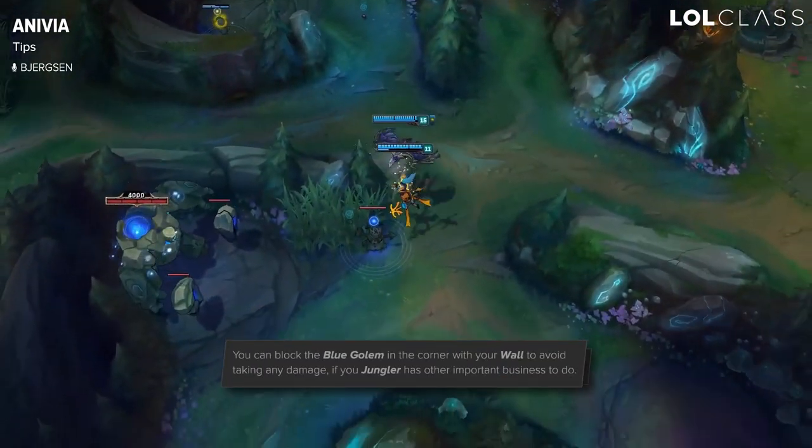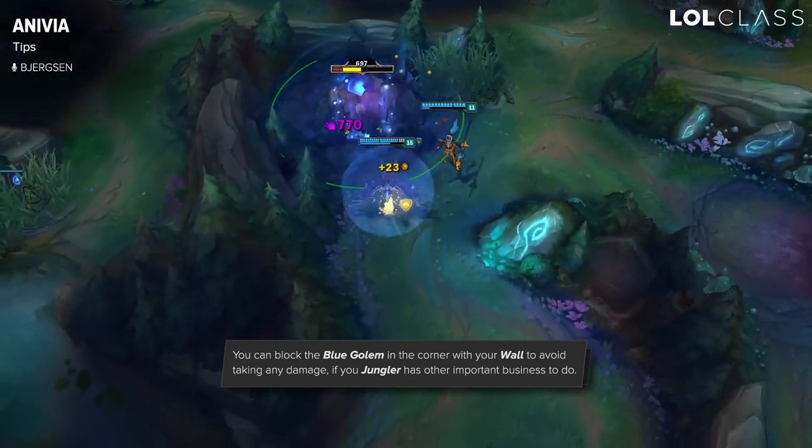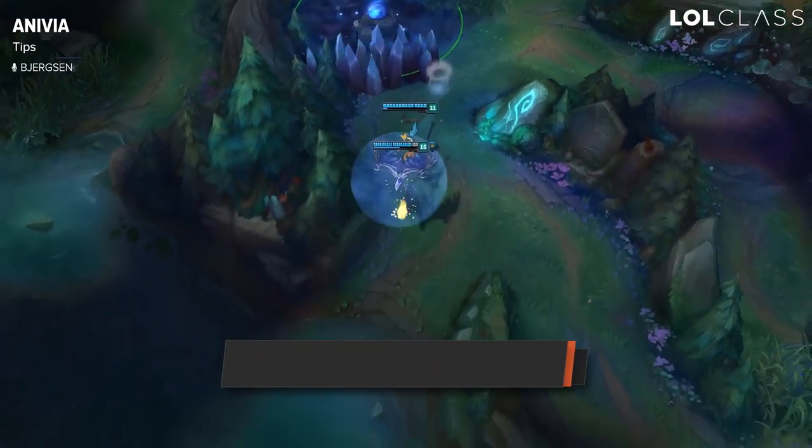A good tip for soloing blue throughout the game is that you can wall blue into his little corner and he won't do any damage to you, and it's not going to reset or lose patience.